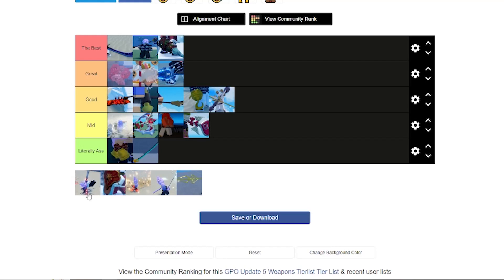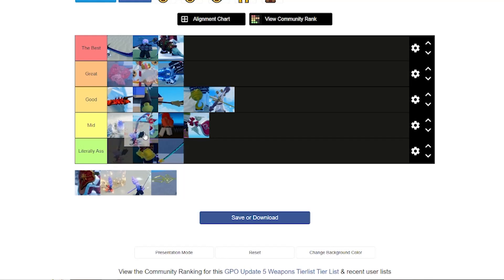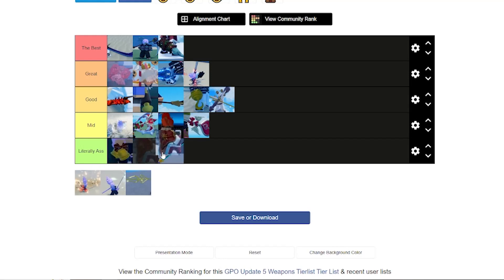Mori Scissors is another Update 5 weapon. I honestly don't think it'll be one of the best, but I think it's going to be really good. It looks pretty interesting — good range, good scaling, all that.